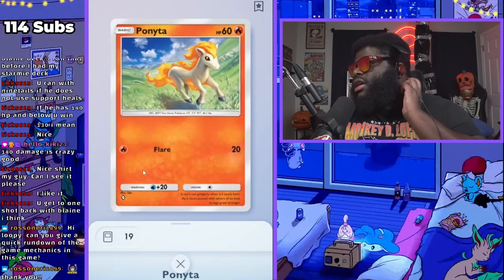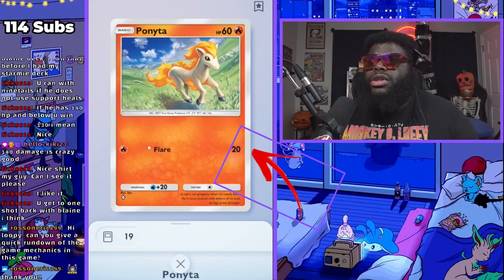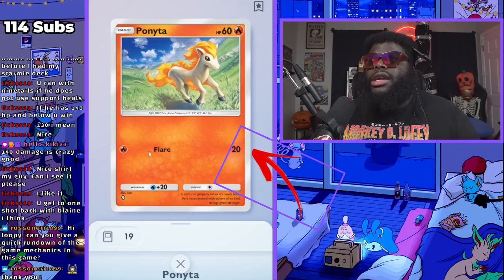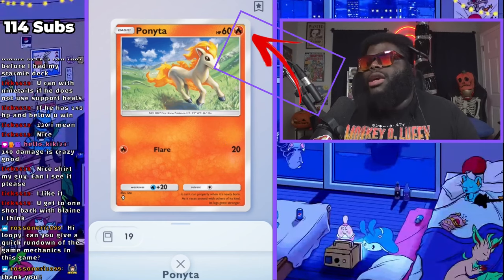Ponyta doesn't have an effect — it just deals damage. It only needs one fire energy. Vulpix just needs one energy of any color, but you need fire energy specifically for Flare, and it does 20 damage. Ponyta is also weak to water, is a basic Pokemon, and has 60 HP.